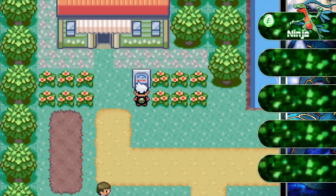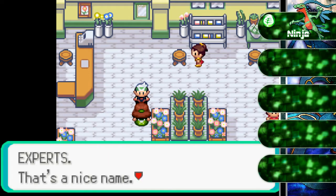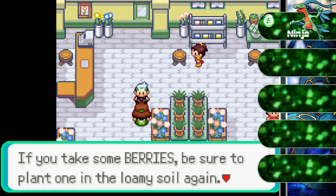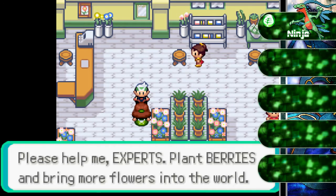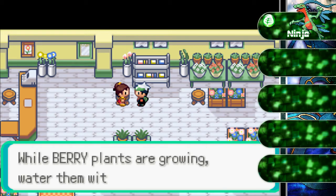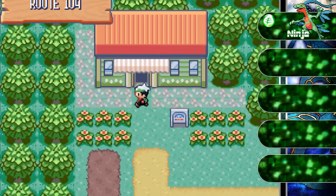What is this building? A Pretty Petal flower shop. Let's go in there — because flowers are manly, I don't know. The lady says this is a Pretty Petal flower shop, surrounding flowers all over the world. Berries grow in trees that thrive only in soft loamy soil. She gives us the Wailmer Pail — it's pretty much your watering can, just for you to water stuff.